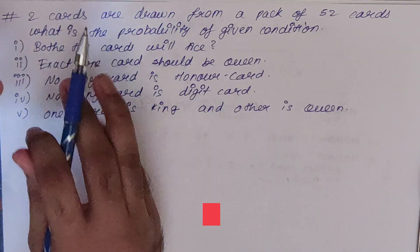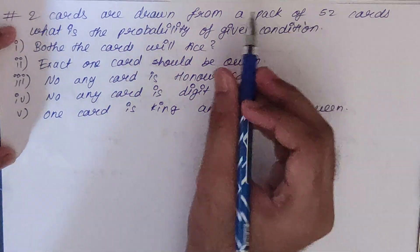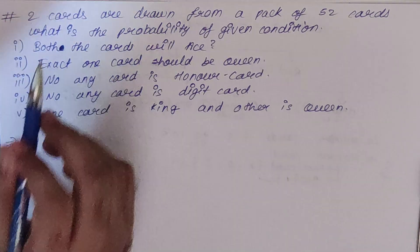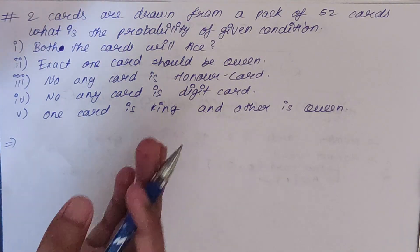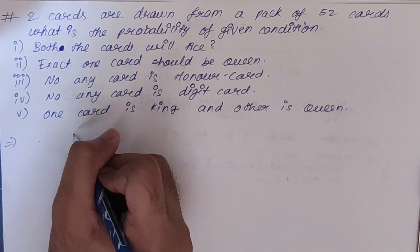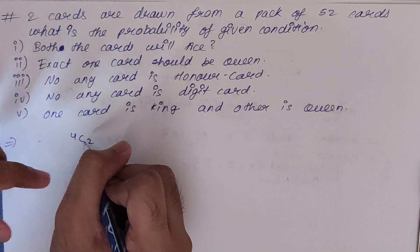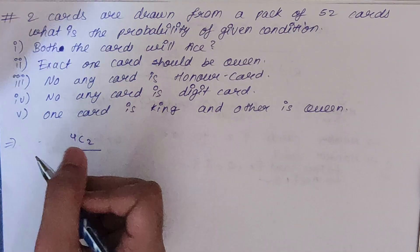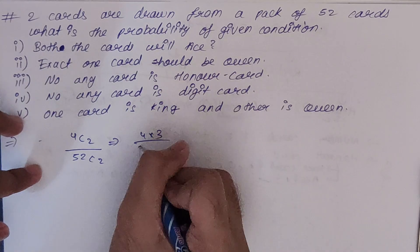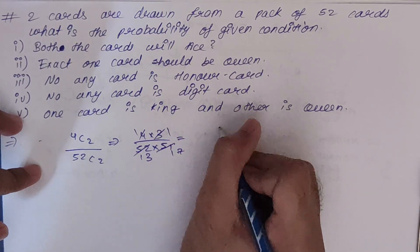Now the last sum which covers all question types. Two cards are drawn from a pack of 52 cards. First condition: what is the probability that both cards will be ace? Using combination: total aces = 4, pick two: 4C2 upon 52C2 = (4×3)/(52×51) = 12/2652 = 1/221.